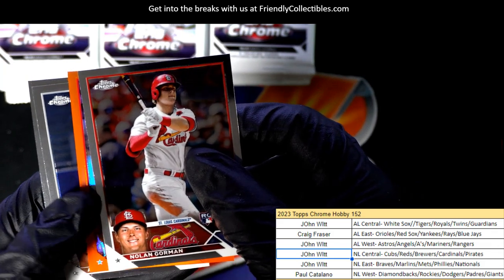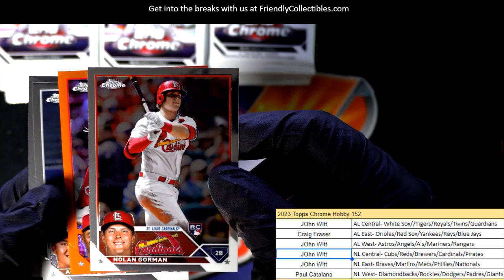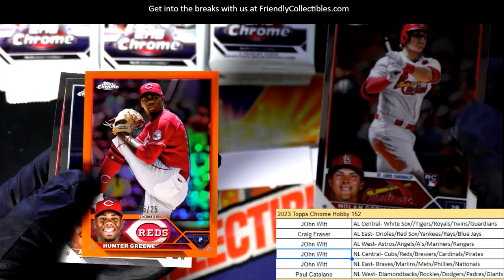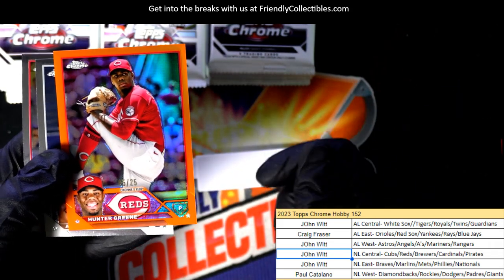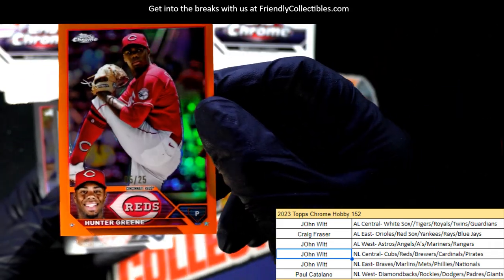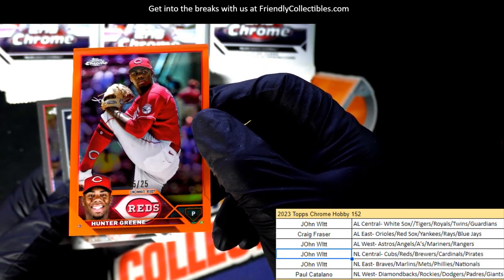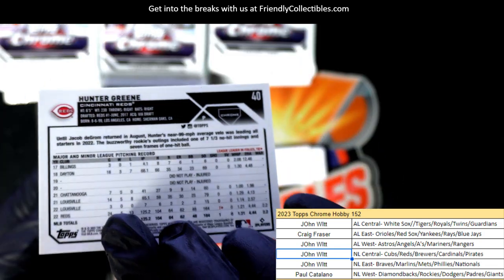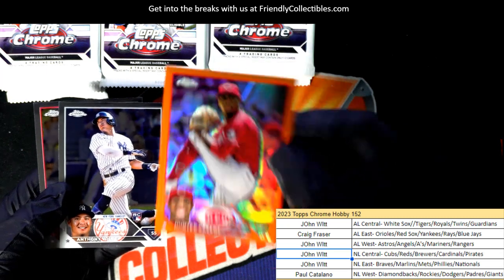I think this could be numbered to 25 — isn't orange that low number? It's a Reds hunter green! Nice hit. Cincinnati Reds. Congratulations in the box break, John W — five of twenty-five, hunter green.